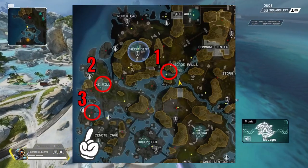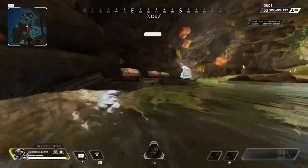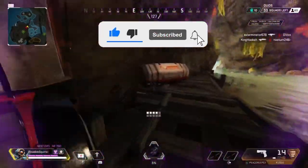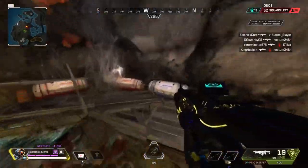The third spot is going to be this cave outside of C-note, right where the spider nests are. This spot typically has both a purple or gold shield and at least one blue, sometimes more than that. This place has six bins to loot in total and the spiders to help get you your gear quickly.